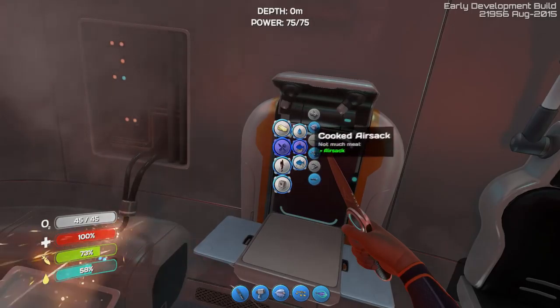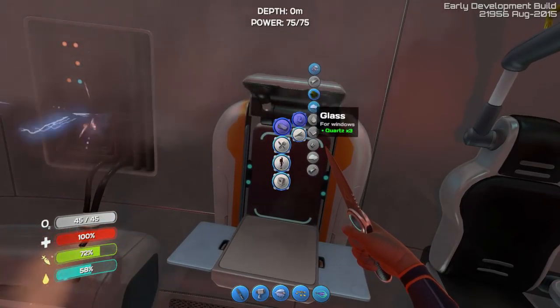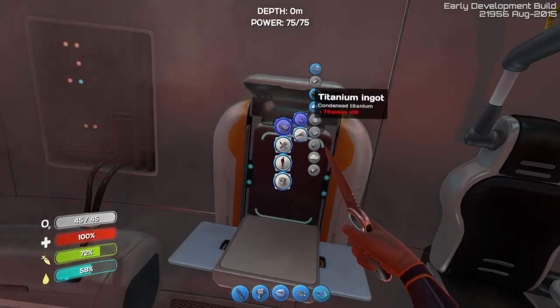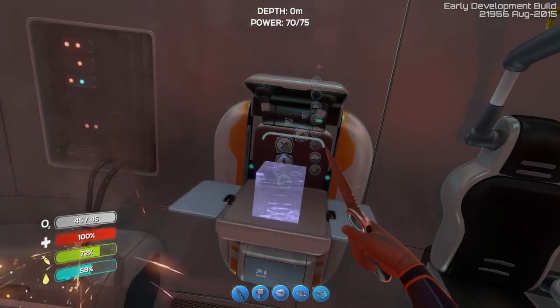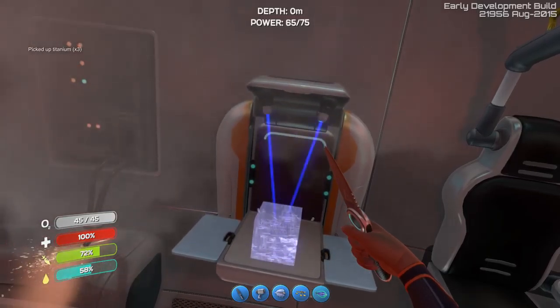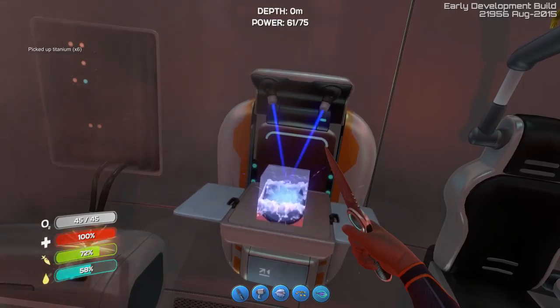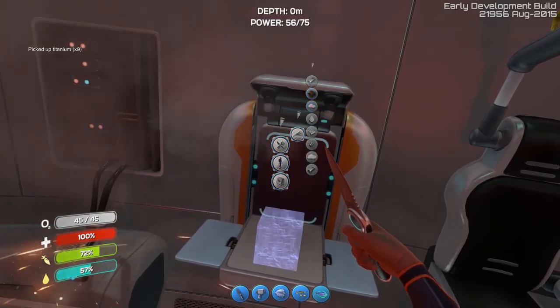So let's see if there's any new stuff we got. We got cooked air sack — we don't care about that that much anymore. We got titanium out of scrap metal. Let's do that real quick, because I think that's the only use of scrap metal — just to make more titanium. So titanium is like the easiest thing to get in this game, basically.